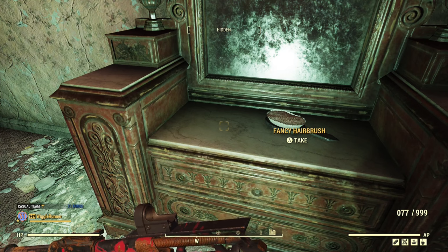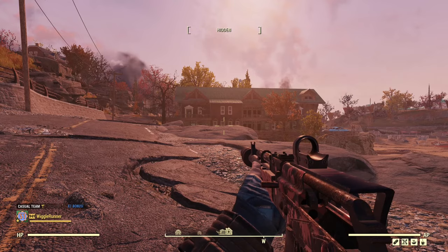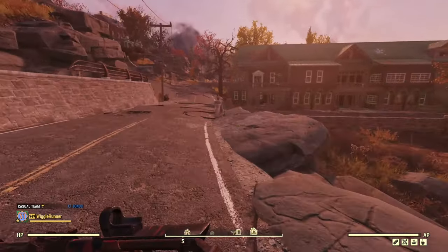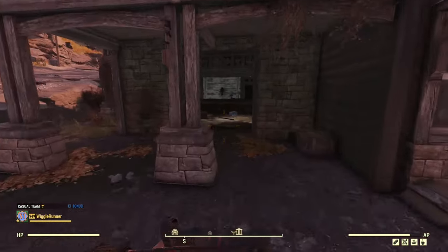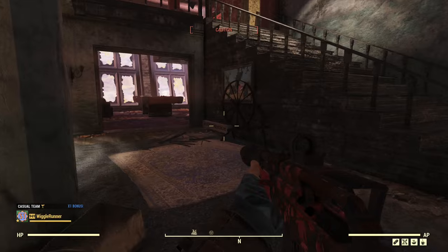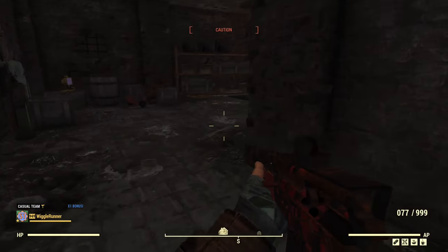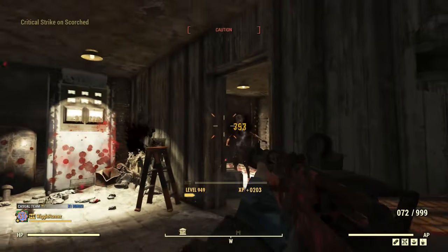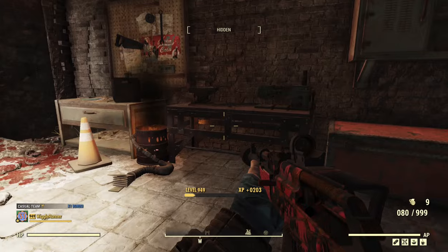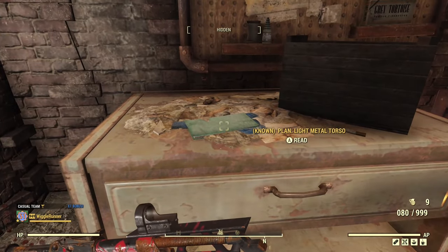We're not finding the plans, which is kind of how it goes more often than not, especially on a private server — the spawn rates are lower. This will be the last location for the forest: the Overlook Cabin. This place is another one that's full of Scorched, but if you're sneaky you can typically go through without a lot of fighting. Go around the corner, find the stairs, go in the basement room — there's the armor bench, and to the left of the armor bench we found another plan: a light metal torso.